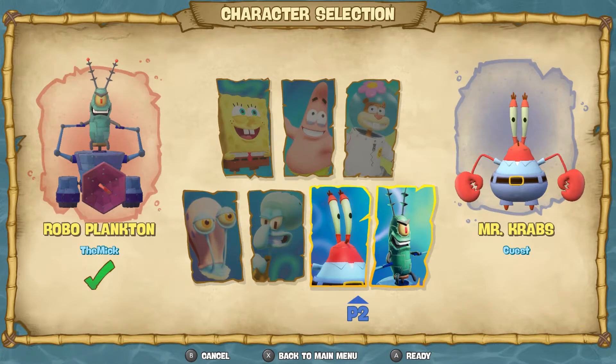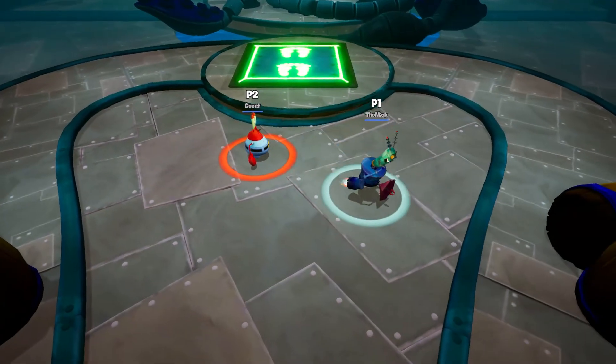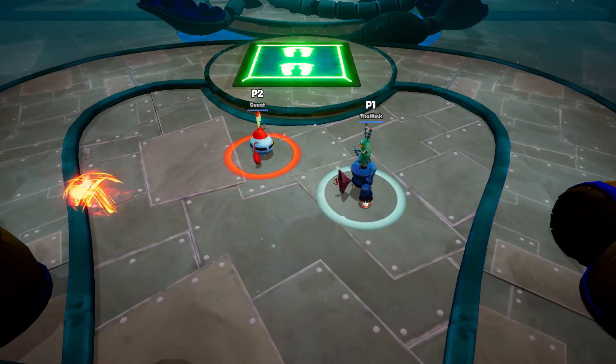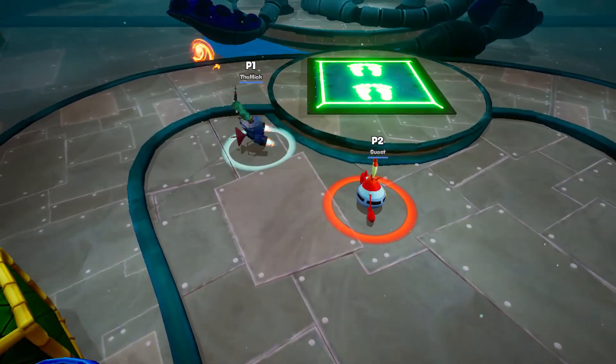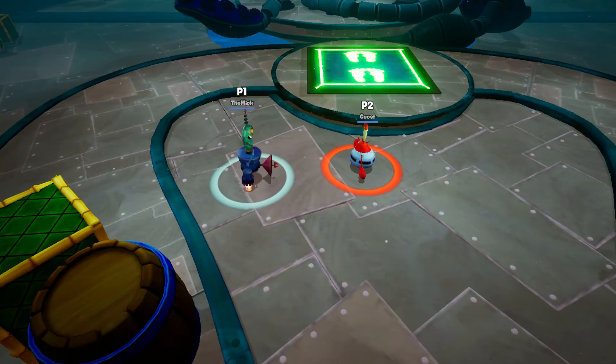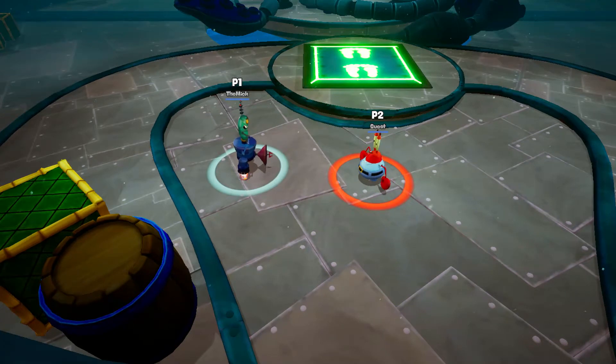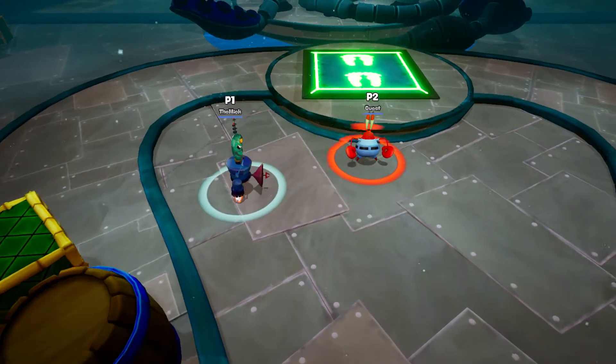Just for the heck of it, I'm going to choose Robot Plankton and Mr. Krabs. Each character has two main attacking abilities — they can do their normal attack, which is the Y button on Switch, and they also have a pounding attack, which is the B button. Each character has a different attack; Mr. Krabs uses a sword for a standard attack and does a butt bounce for his grounding attack.